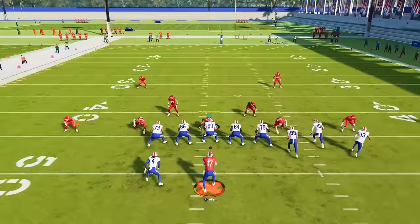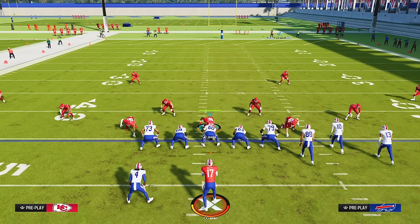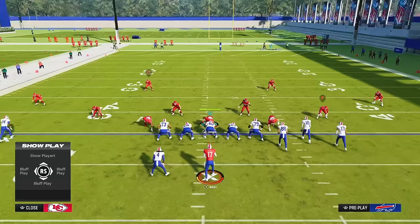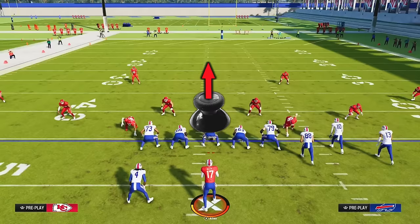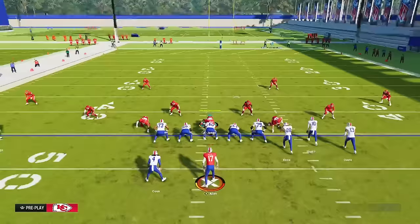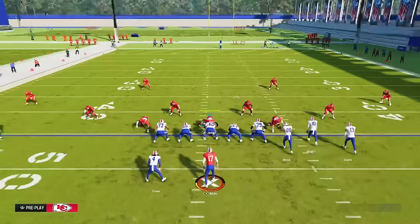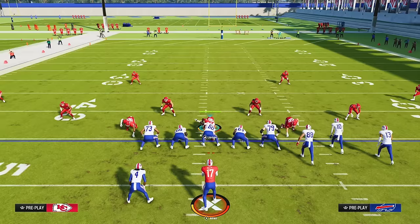The second tip I call the easy way to good pocket. Pocket is something lots of players struggle with, as they often step way too far back and take a long sack, pretty much ending their drive. What I do and find extremely effective is hold the left stick up — doing this on its own will make your quarterback's first step go up in the pocket. So even if you start to back up, you'll be in a really good position to avoid premature sheds and won't take too long of a sack. Your reads will also be much more open because new passing windows will appear. All you have to do is make sure you're holding the left stick up before you snap the ball.